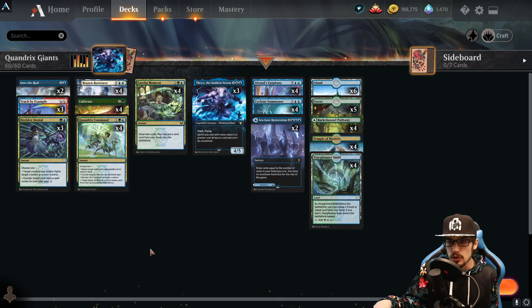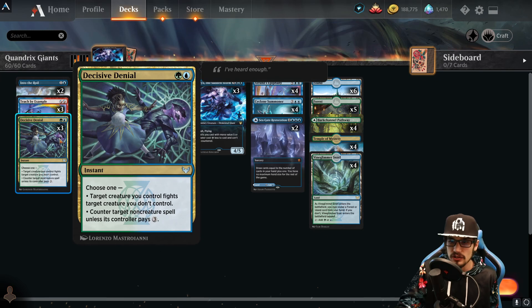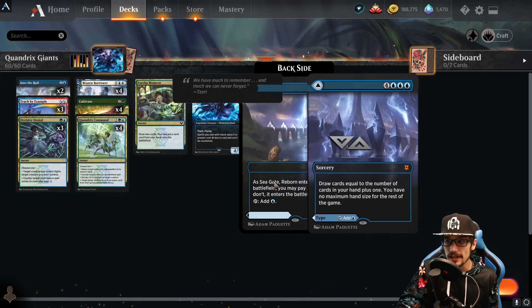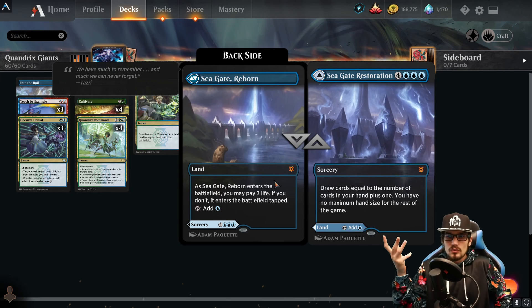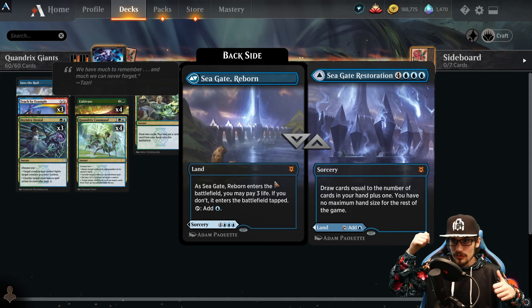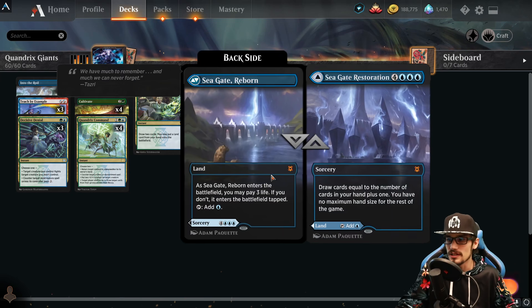Since we can reduce the cost of Epiphany so much and have so much ramp, this opens up Teach by Example — instant speed for two mana. Whenever you cast your next instant or sorcery this turn, copy that spell and you may choose new targets for the copy. We can copy bounce effects, Decisive Denial as a fight effect, ramp to supercharge ourselves, or Alrund's Epiphany. I also love copying Seagate Restoration — for seven mana draw cards equal to the cards in your hand plus one, no maximum hand size. The first copy draws ten cards, the second draws eleven, putting the majority of your deck in hand.